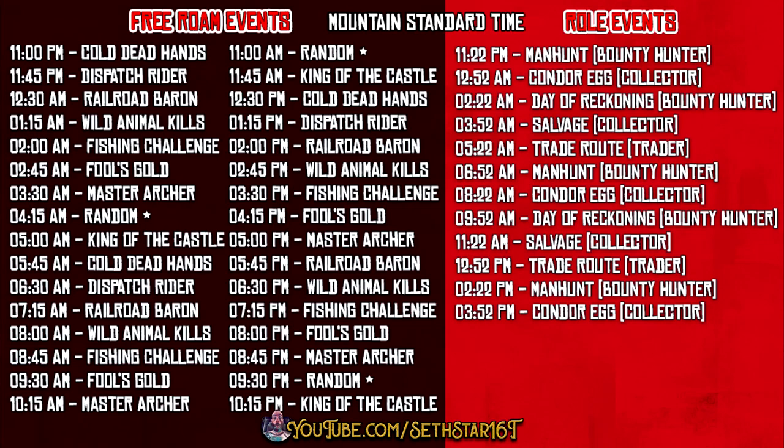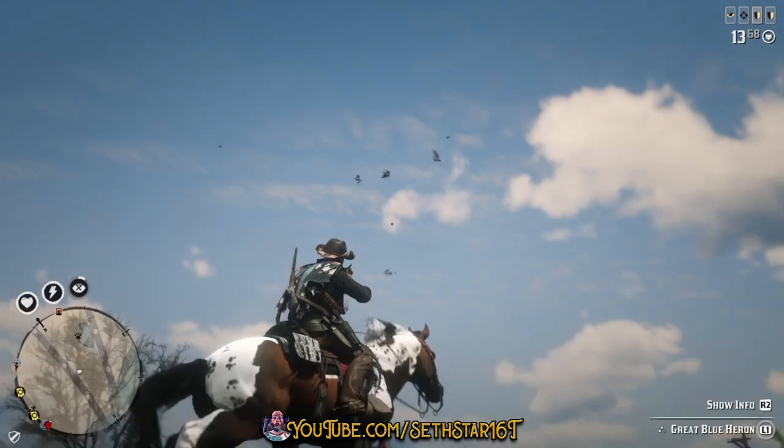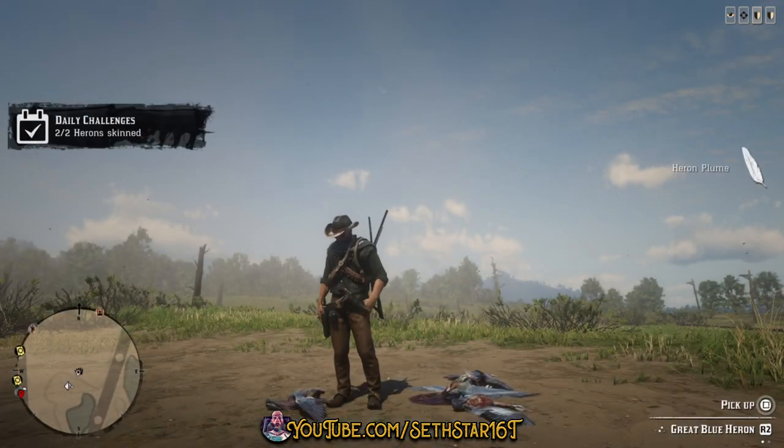Number three: free roam events played. Check the free roam event schedule and choose wisely so we can work on number six at the same time. Number four: heron skinned. Head down throughout the bayou, Anneau, and southwest of San Denis. I also got these near that far east peninsula.